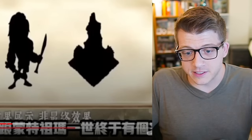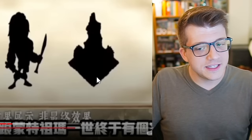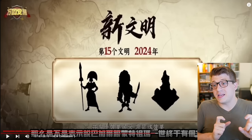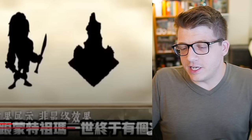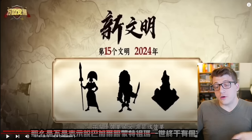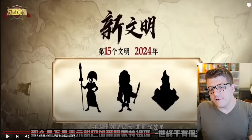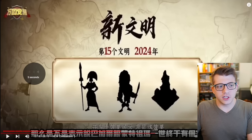Does the silhouette for this Zenith of Power city skin resemble the silhouette for the new civilization's city skin? No, it does not — there are no similarities between the silhouettes. As for what civilization it actually is, if you watched the video I posted back in September, you'll know that all signs seem to be pointing towards the ancient Mayan civilization. Looking at the silhouettes, especially this one — this looks like Lady Six Sky from the Civilization series.